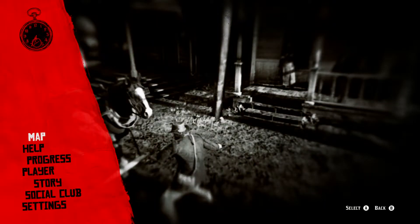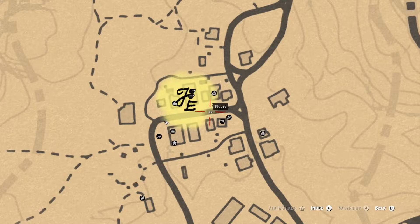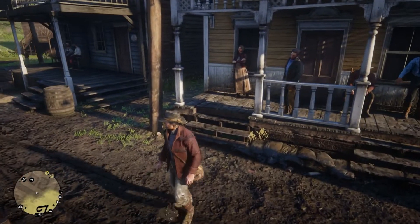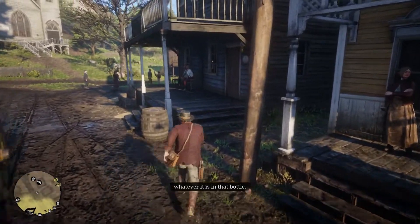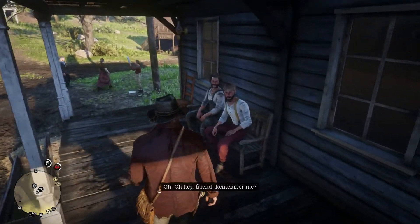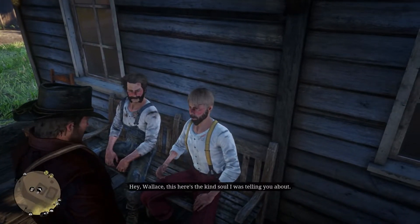After you sleep for those two days, you want to go over to Valentine town and go to this marked location shown right now. After you go to that marked location, you want to go up to the guy sitting on the bench in front of the gunsmith. The guy is sitting next to his buddy and explaining to him that you're the one who saved him from the rattlesnake bite.